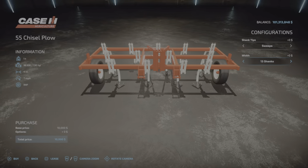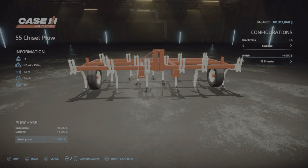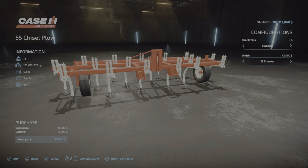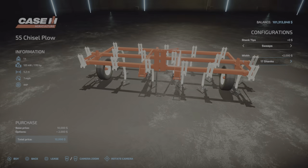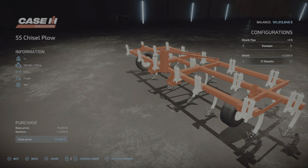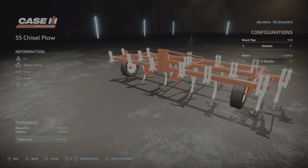Now is the part where it gets wider. The 13 shanks at 4 meters requires 130 horsepower. We go up to the 15 shanks, which is 4.6 meters, and that requires 150 horsepower. We go all the way up to the 17 shanks, 5.2 meters, 170 horsepower. Extra two grand for that — $12,000 for a 5.2 meter plow.